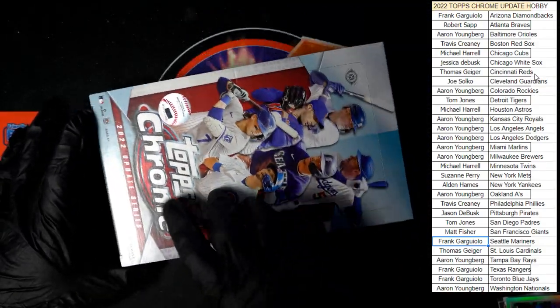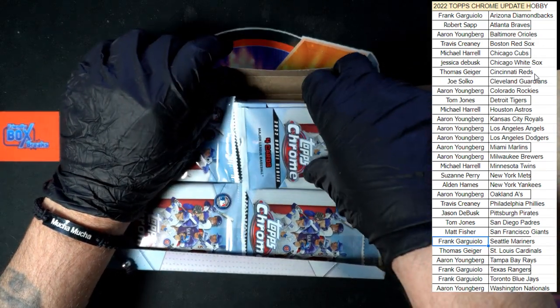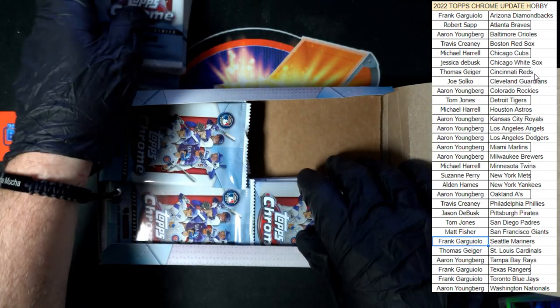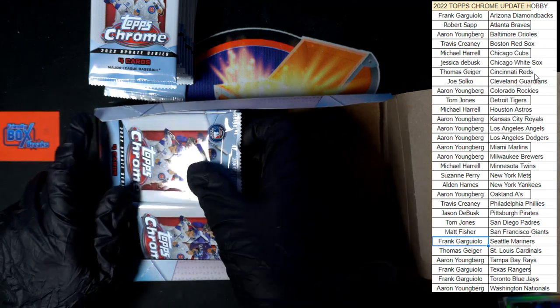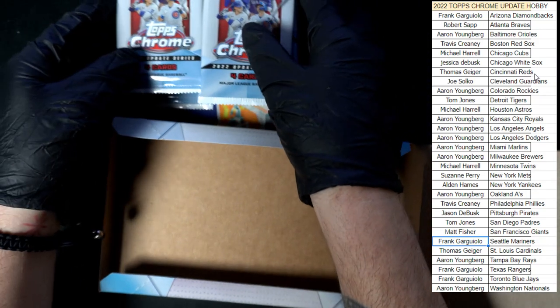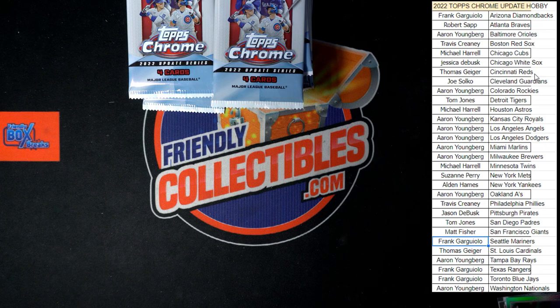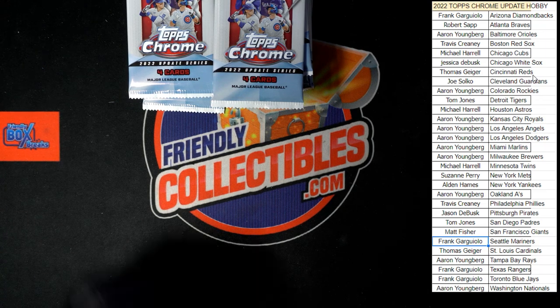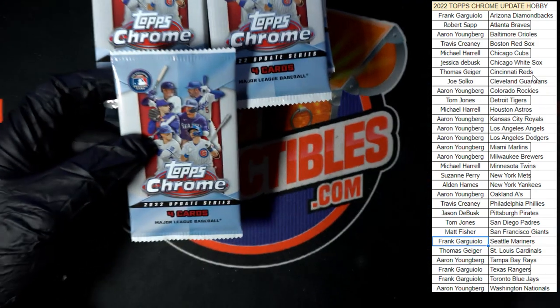All right, plastic off the box, packs out of the box. We've got 24 packs per box, four cards per pack. All packs stacked to the back, empty box out of the way. Here we go, good luck everybody. We got a little zoom here, get our packs a little bit closer so the zoom keeps them on camera.